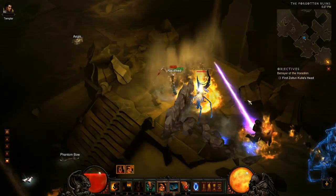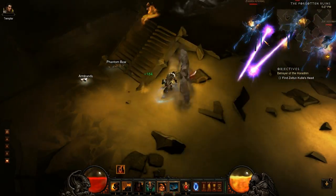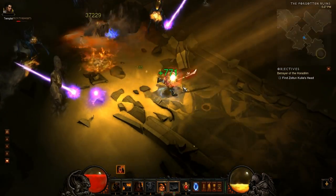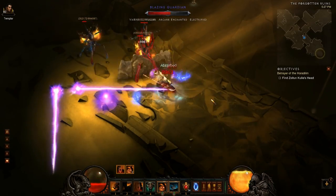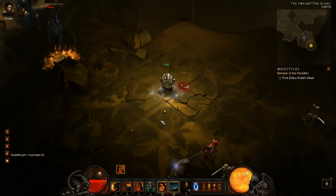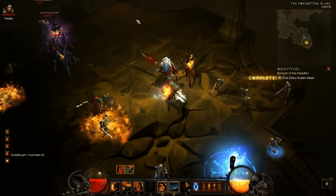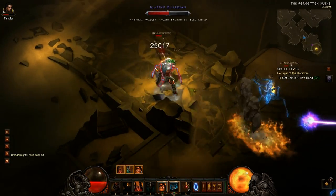First the damage goes through this 59.94% filter, and then it's also decreased by my resistances. So looking at cold damage, I would first receive the 59.94% damage reduction, and then the remainder of that damage goes through the second filter of 43.36%, which leaves me taking somewhere around 22% of incoming damage.